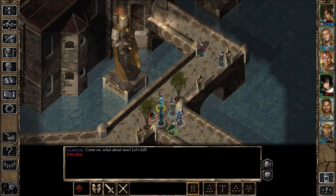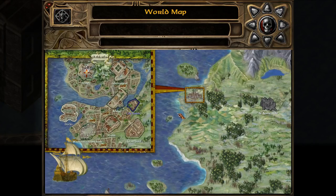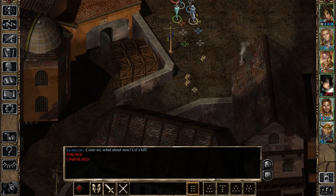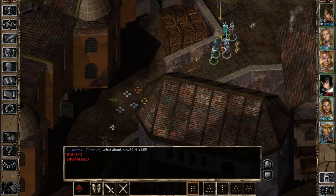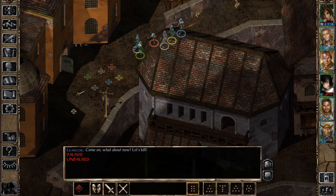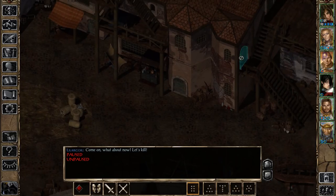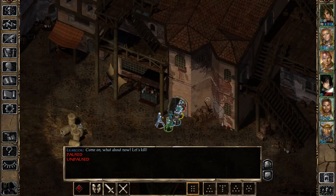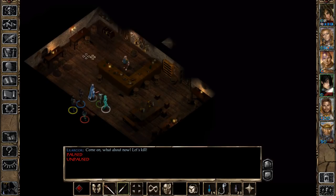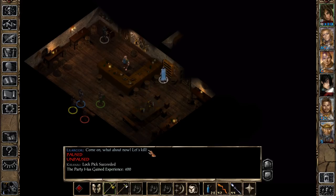Hey everyone, and welcome back to my Completionist playthrough of the Baldur's Gate Saga with SCS. In this episode, we're finally going to start Maevar's questline in the docks. Some episodes past, you might remember Renal Bloodscalp gave us this mission to look into the affairs of one of his smaller subordinate guilds, led by Maevar, because he had suspicions that Maevar was plotting against the Shadow Thieves. And we're going to check it out.